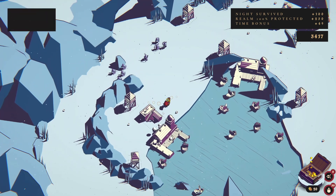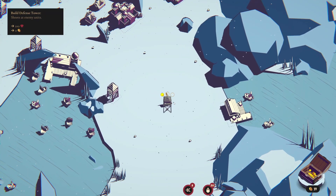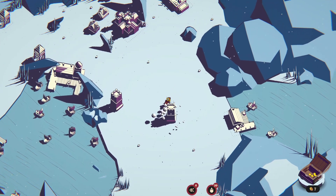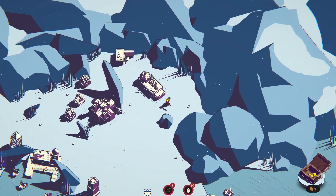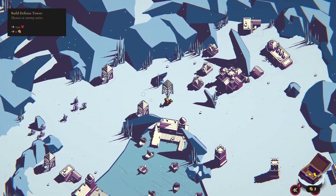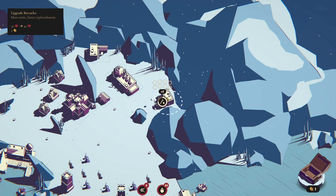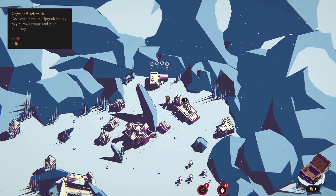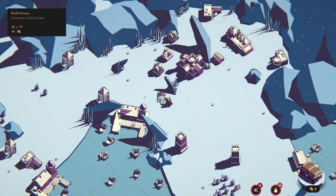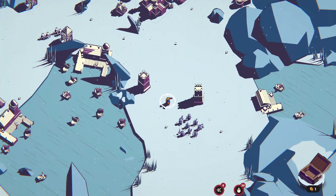Definitely going to grab a larger harbor. We definitely need another tower. Let's upgrade these towers more. Definitely need another house - should have bought that. We'll go ahead and buy these troops. They'll come down here, and I need to go grab these troops and move them back over. Hopefully this is good enough with these level 2 towers.